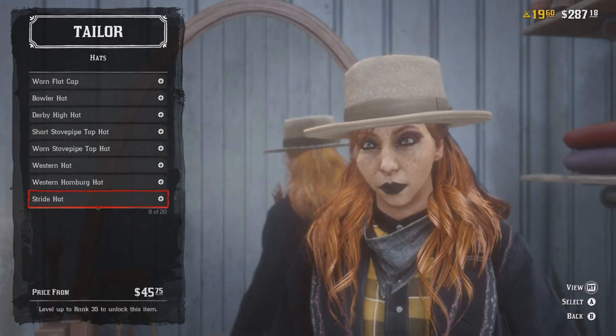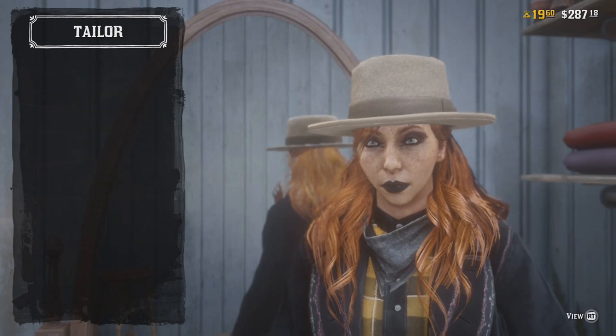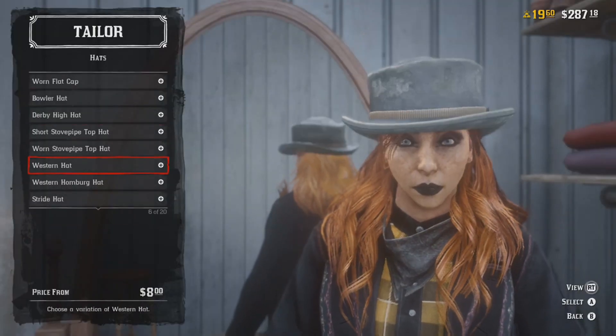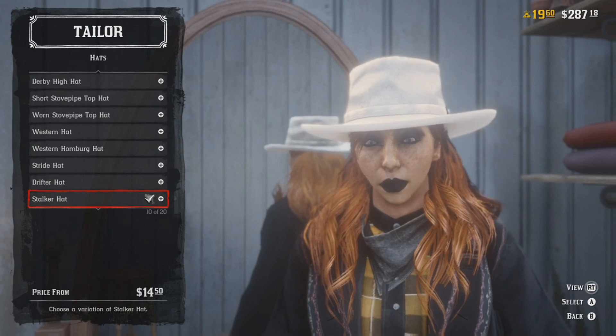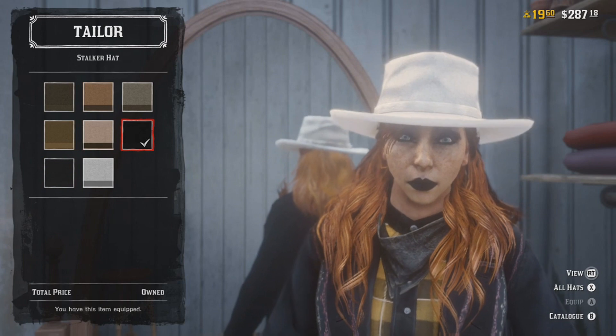All right guys, it's Ace Real and today we have found something. My wife was just looking through the costumes and all the hats and she found a glitched color changing hat. I'm going to walk you through how we discovered this and how it works, or at least what we think how it works and how you can get it yourself.